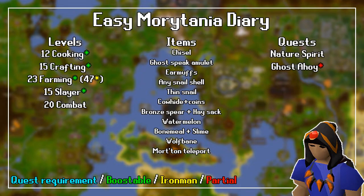For the item requirements, you need a Chisel, Ghost Speak Amulet, Earmuffs, Any Snail Shell, Thin Snail, a Cow Hide and a few coins, a Bronze Spear, a Hay Sack, a Watermelon, Bone Meal and a Bucket of Slime, and finally a Wolf Bane. I also recommend a Morytania Teleport Scroll.